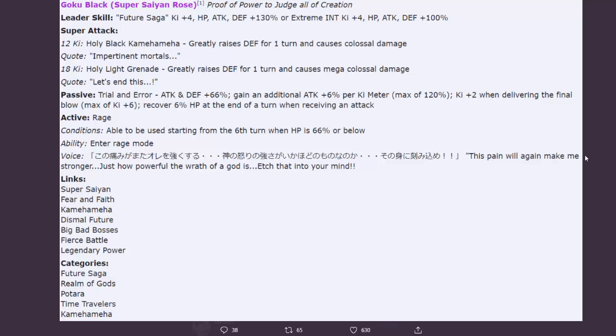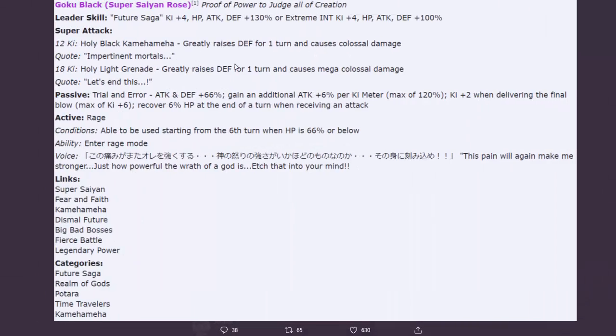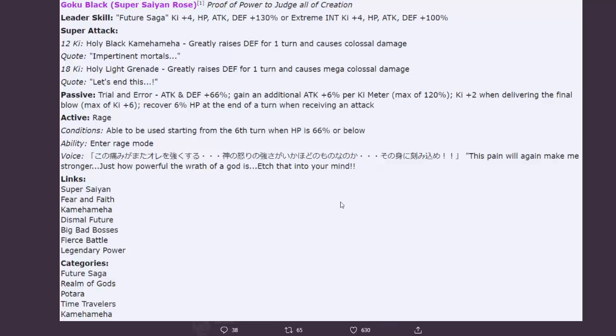This looks to be with no potential investment. LR Goku Black Rose - the passive skill is actually pretty short. 'Trial and Error' - Attack and Defense plus 66 percent, gain an additional attack plus six percent per ki meter, capped at 120 percent.